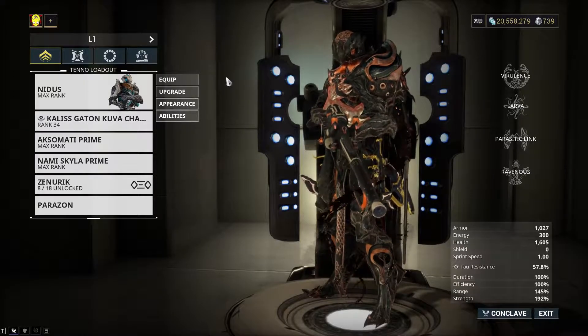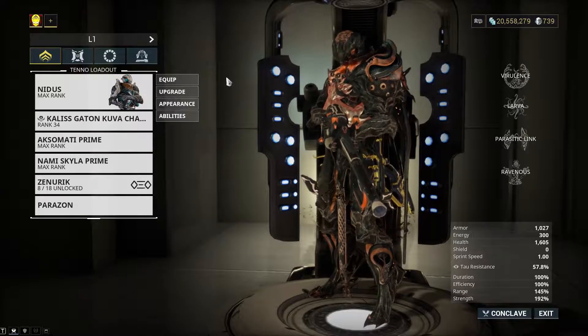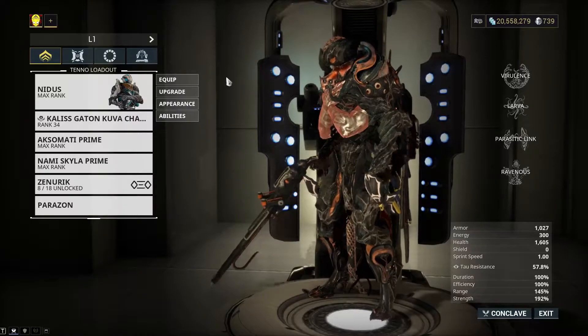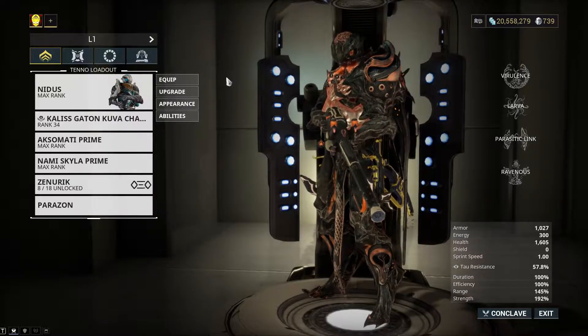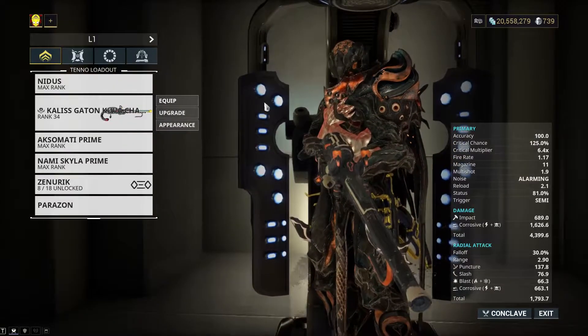I haven't done a video on it, and I don't know why. But the Kuva Chakor — it's a very strong rifle, but it's very slow. And that's my real big gripe with it. Also, there's some weird things about this weapon.